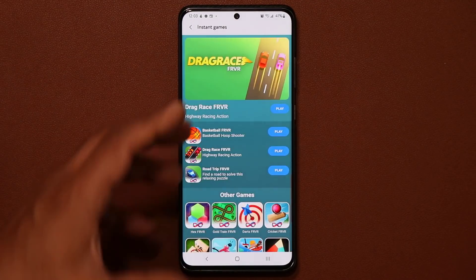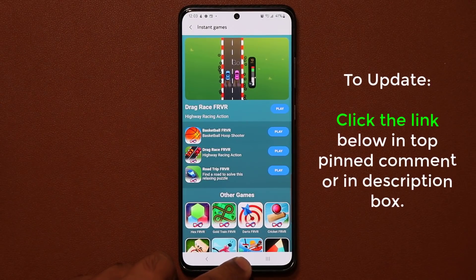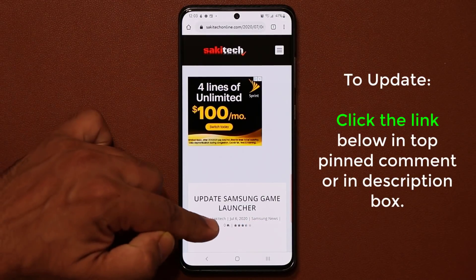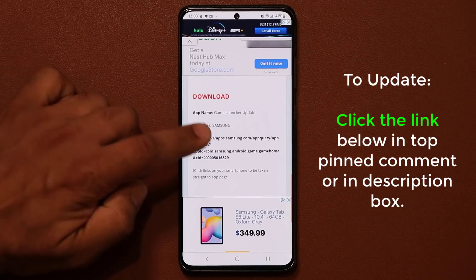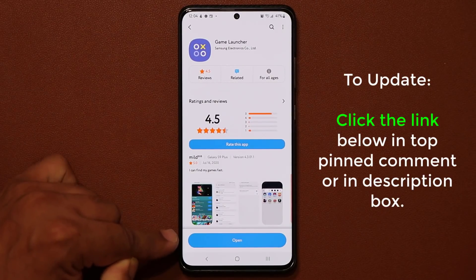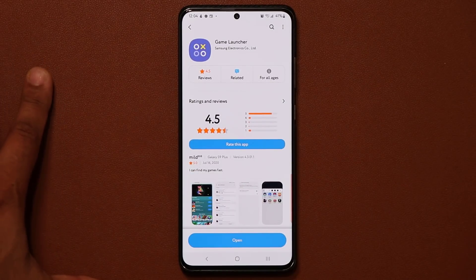So fantastic — we have a bunch of games. Let me show you how to get this real quick. All you want to do is click the link down below in the description or the top pinned comment. It's going to take you to my website. Then scroll down just a little bit and tap on the link option. It takes you straight into the store to the update location, and you will see an update button right here. Just tap on update and you should be good to go.